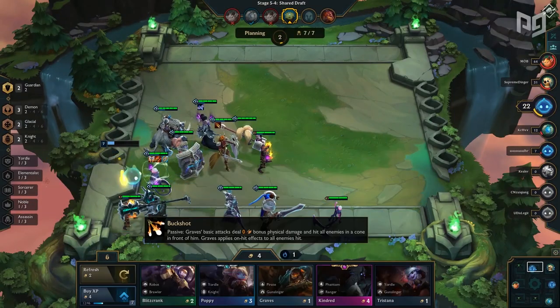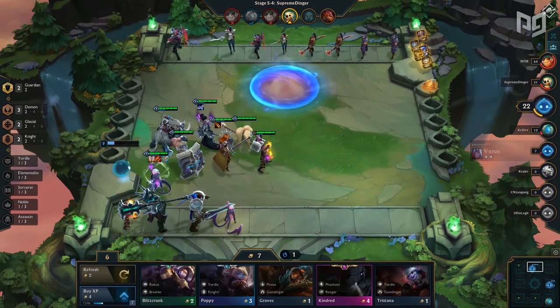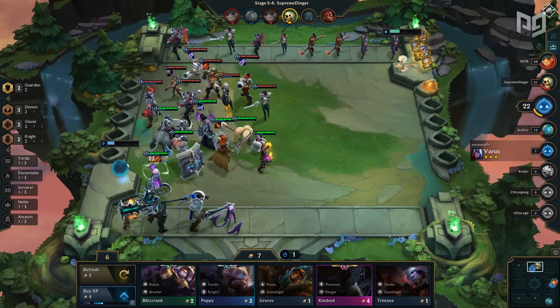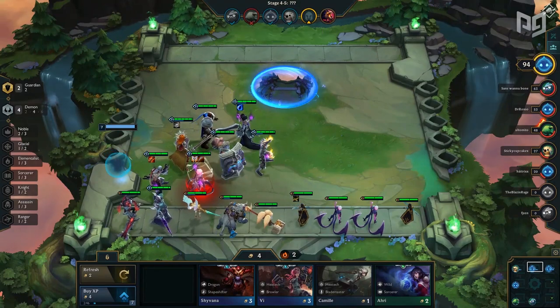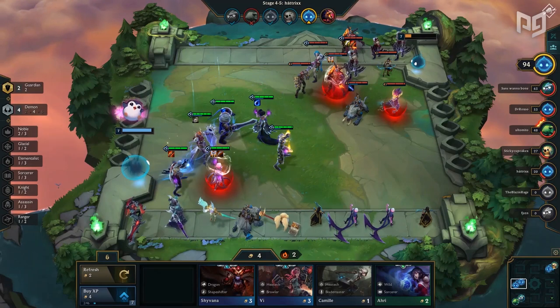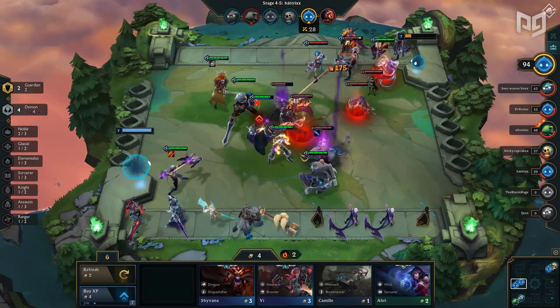We've gone over how to play the comp at all stages of the game, but what about positioning? Positioning for this comp is super straightforward. The only thing you need to do is make sure your Guardians are next to each other and that both Eve and your main frontliner are both getting the double Guardian buff. Besides that, nothing else really matters. Feel free to place your other units wherever you want — they can be around the Guardians for the buff or spread out to dodge AoE. Just make sure to position around Blitzcrank and Hextech and you'll be fine.